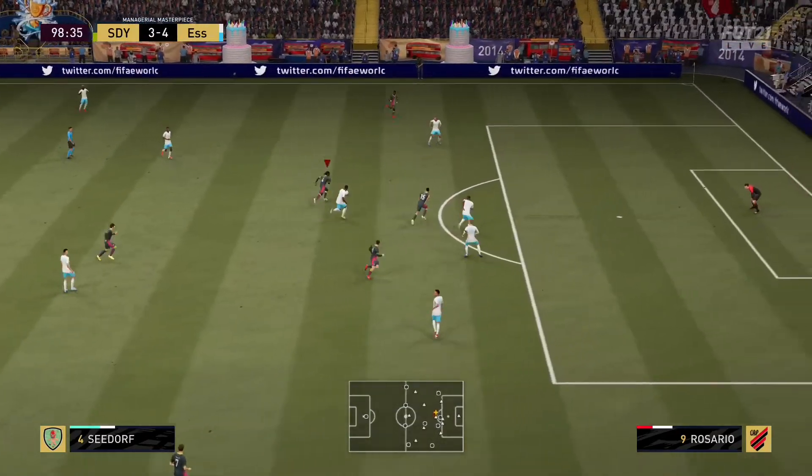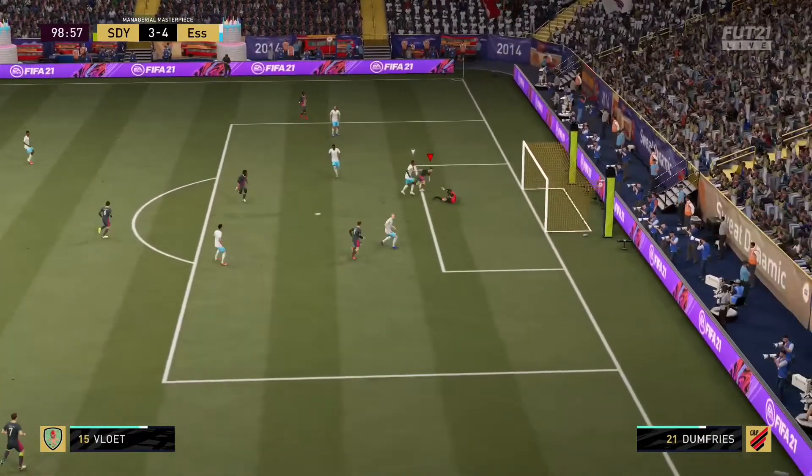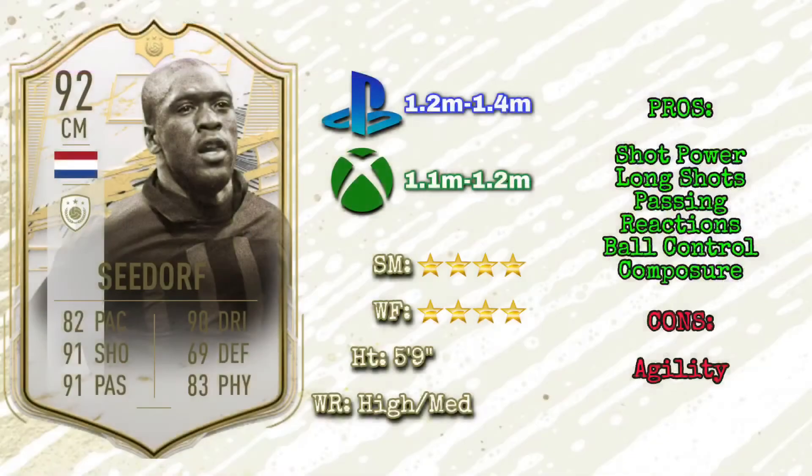Defensively he doesn't have fantastic stats, but if you want to play him in a center mid role you can — he's quite disruptive. He's got 82 interceptions and 70 defensive awareness. Physically, he's very strong and very tanky. With 86 strength, it's really hard to take the ball off him — you can see he's able to hold off challenges from defenders, especially from behind. He's very strong and bullish. The 85 stamina is decent, but if you go into overtime or the latter stages of the game, he might not quite make it.